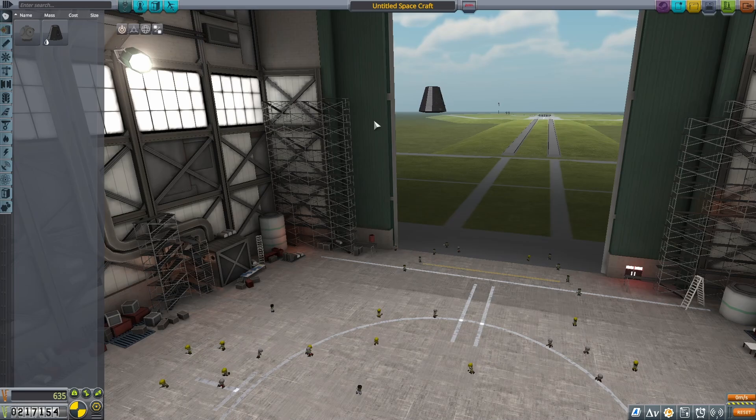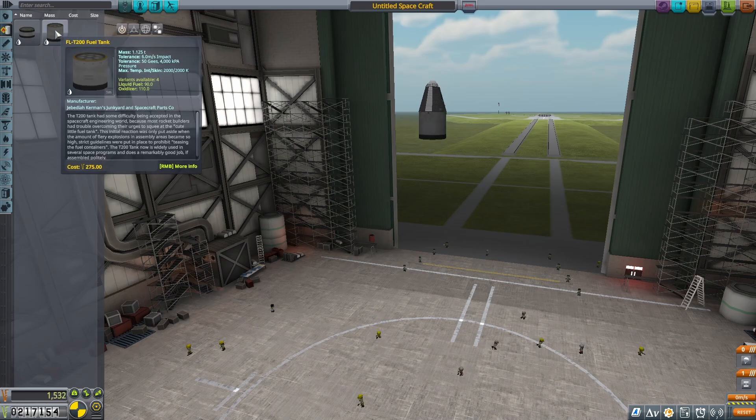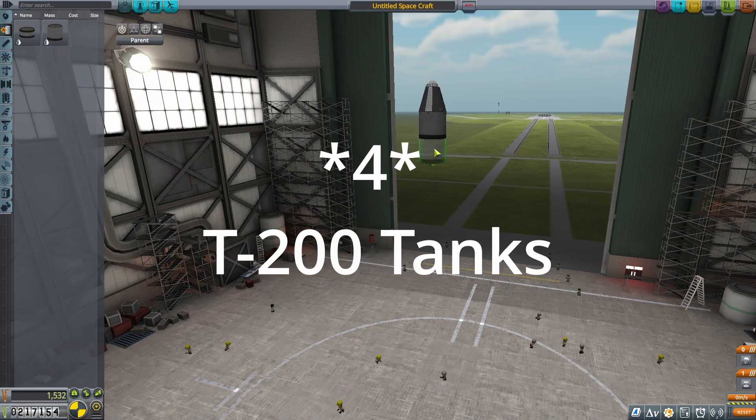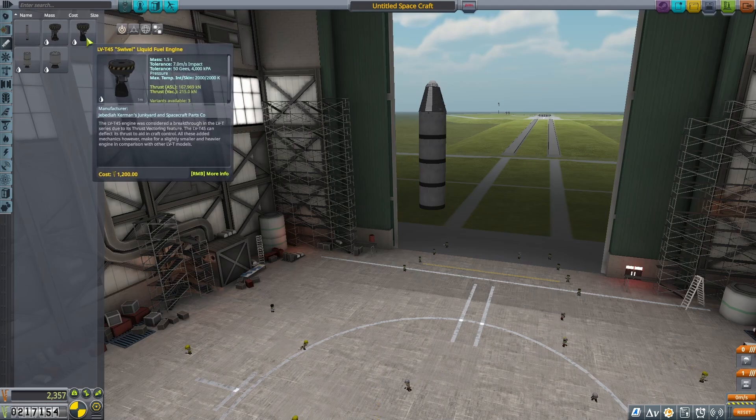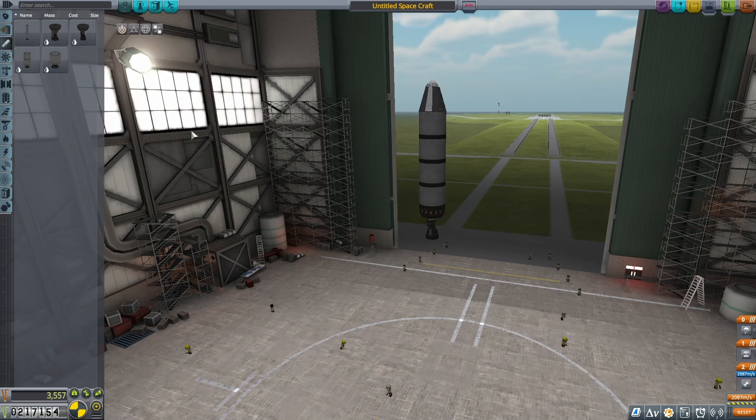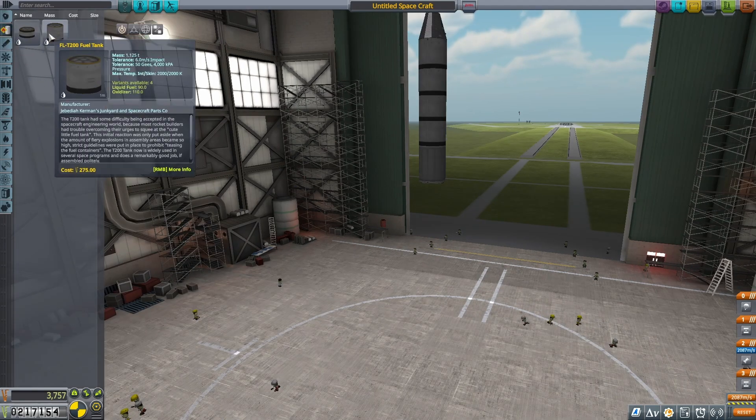First thing we need to build is the crew capsule, which is just a capsule, parachute, and a decoupler. Then we make the upper stage, which connects to the decoupler. There are five T200 tanks, which you can copy and paste multiples of by holding Alt and clicking on the item you want to duplicate. Then complete the upper stage with a swivel engine and a decoupler.